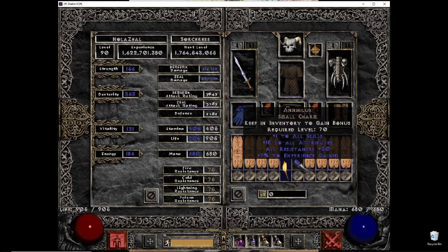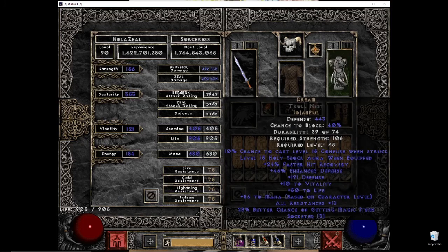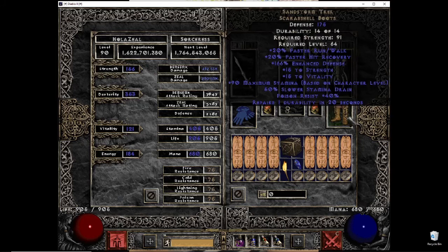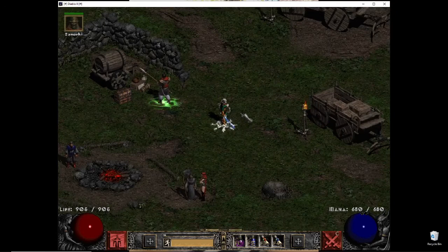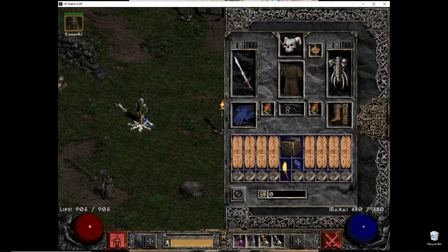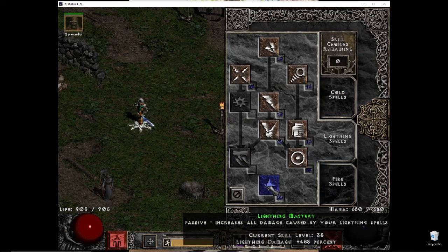I also have an attack rating small charm and one charm with hit recovery, along with Anni and Torch. The hit recovery charm is because I'm hitting the 86 hit recovery breakpoint for Sorceress. So I get 30 from one source, 54 plus 64 is 84, then 5 more makes 89 — that's how I break the 86 breakpoint. Some say it's not necessary for PvM, but since my attack speed isn't 4 frames per second I still take hits.